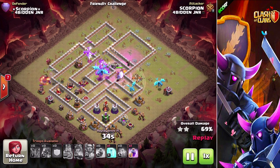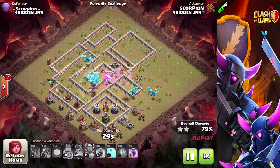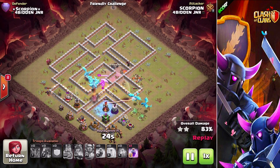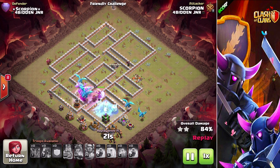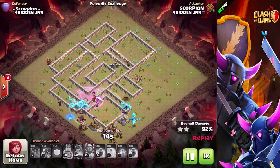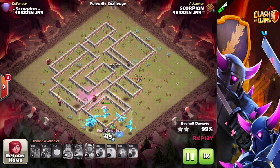They all get tied up around the skeleton spell. I've found that if you have pups, skeletons, or witches' skeletons, they can actually group up the electro dragons again — which is quite good, because once you hit a rage spell you're going to take out so many buildings with them. This is only a quick preview of the electro dragon in action. I hope you guys enjoyed; I'll have plenty of videos out over the next few days on the electro dragon. Hope you guys enjoyed — see you next time!